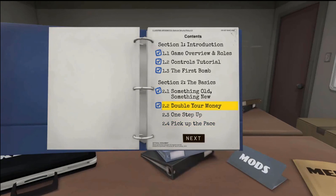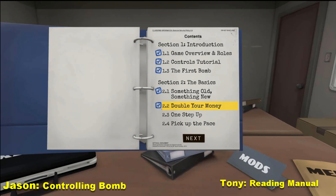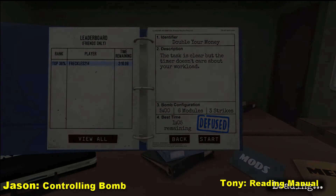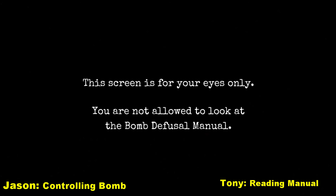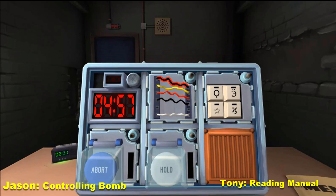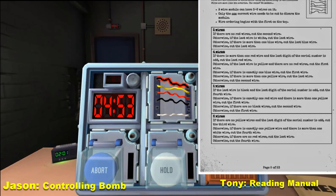We'll give it one more shot. Next bomb, and then we'll see what happens if you guys switch up. Alright, big button — I got the light! It's white and it says detonate. Is there more than one battery on the bomb? There's one thick one — yes, there is more than one. Press and immediately release it. Wires — there's five. Is the last wire black? No, it's white. Is there exactly one red wire? Yes.